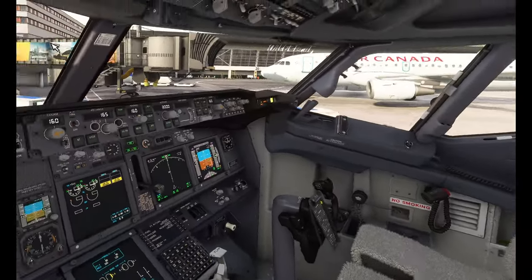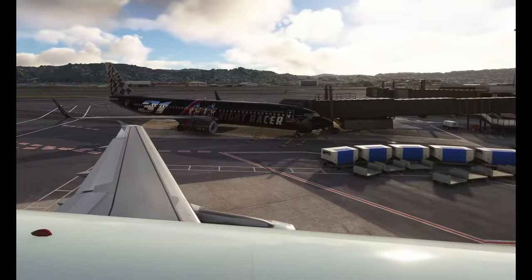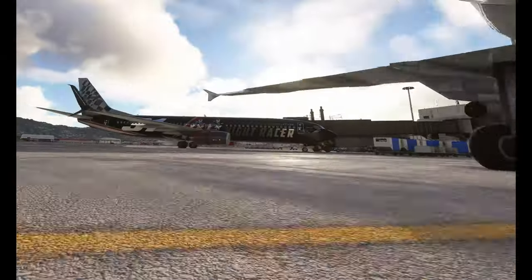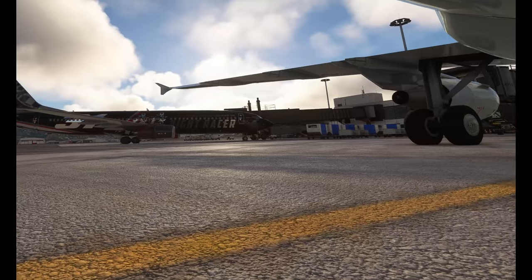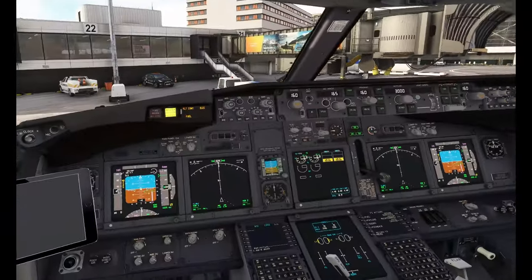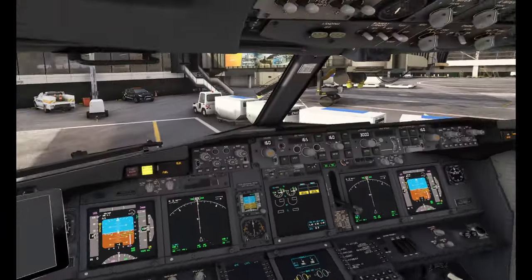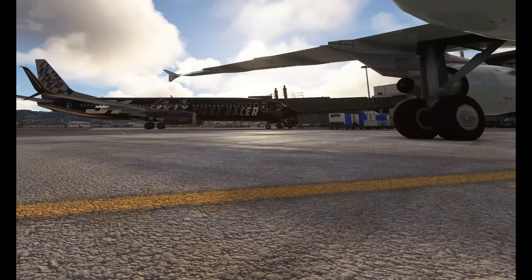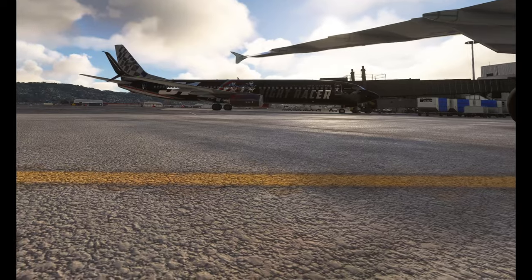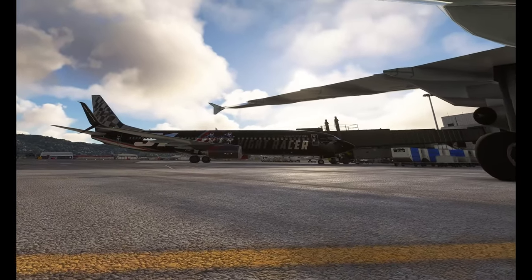Ladies and gentlemen, welcome to Wellington. Nice little flight — you've got Air Canada there, Wild at Heart here at Wellington, Jet Star apparently flies through here a lot. With that we're going to hop out and get some promo pictures. All right folks, I'm going to go ahead and end the stream. I appreciate you being here — thank you everyone for watching. If you like this type of thing, hit that like and subscribe button. Have a great night, ladies and gentlemen, from Wellington. Good night.